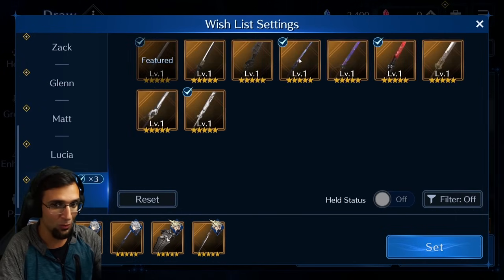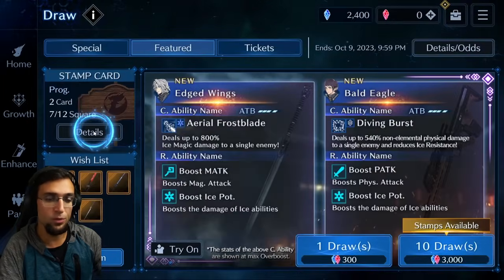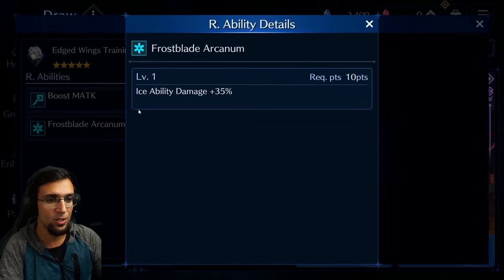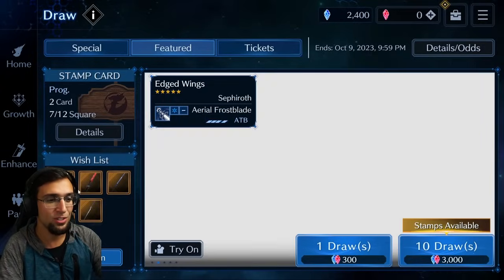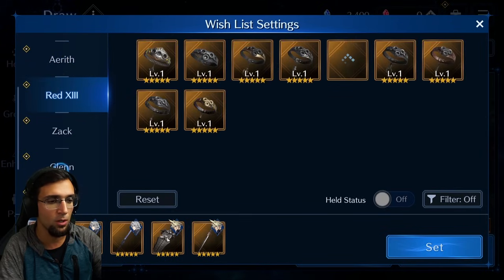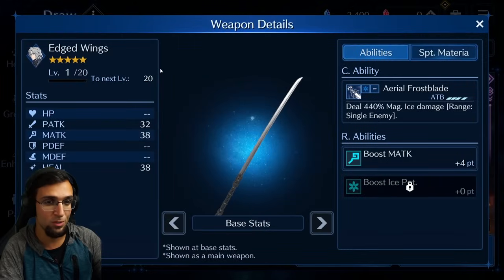What makes Sephiroth great is his feature weapon combined with his costume. If you don't get the costume, I'll have a build for you, but this costume is as good as Cloud's first costume — the best costumes in the game. It increases ice ability damage by 35%. If you're pulling, you're pulling for the costume, because weapons come back. Eras' weapon came back, the umbrellas, Red 13's Seaside Collar — they're not seasonal — so the costume is what matters.